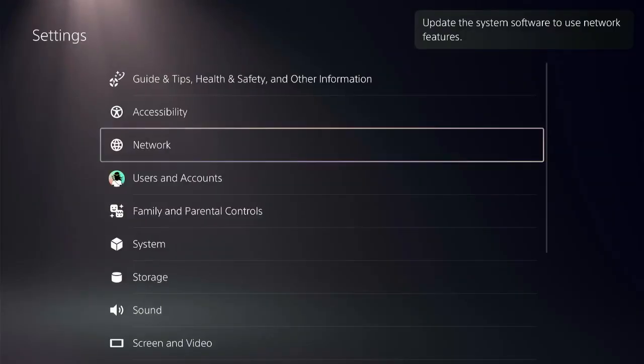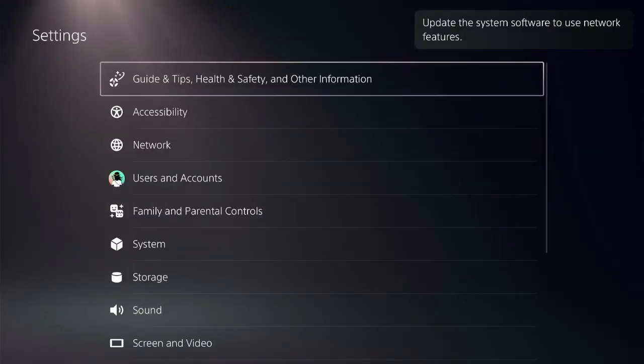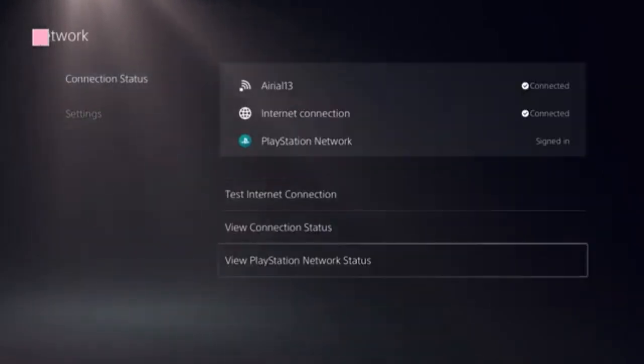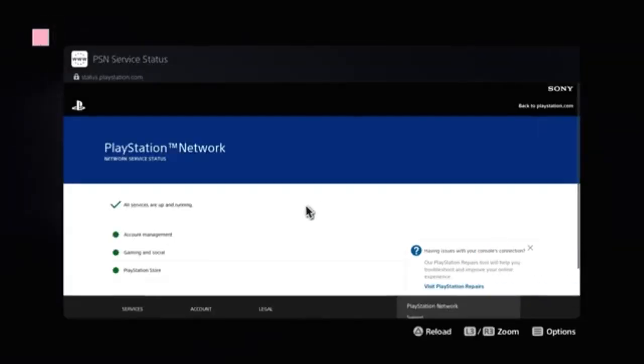On the top menu, locate the settings icon, click on Settings, and select Network. Now you need to locate the option 'View PlayStation Network Status' and click on that.